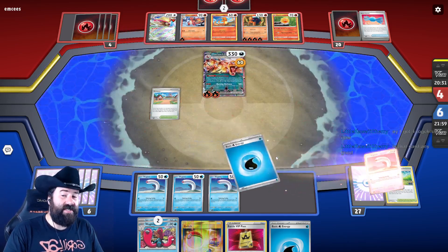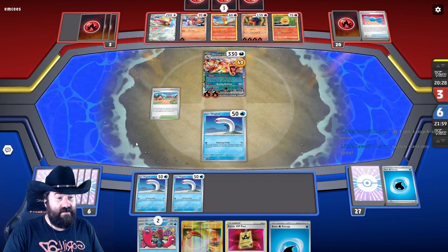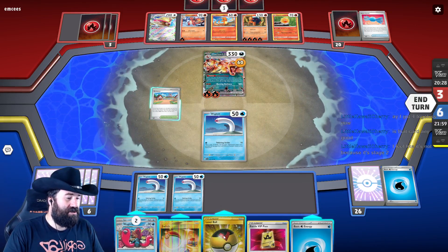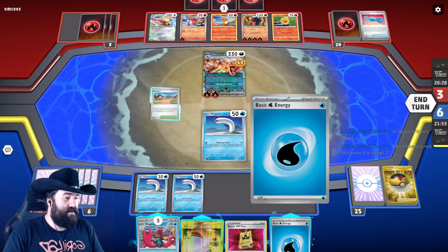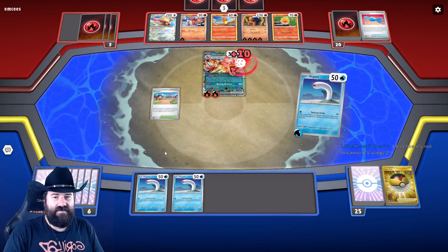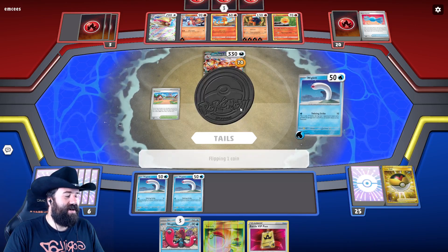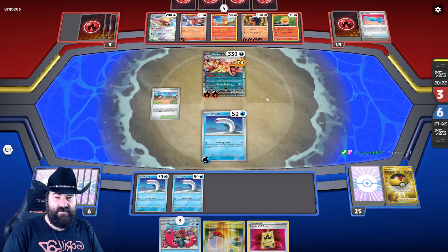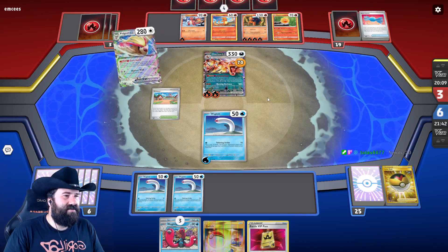Four Togekiss — nice, make a deck out of that. Every card can be good — it's just about how good you are with the cards. Let's grab our last Wugtrio and try to hide our Wigglet. Charizard is just eating Wigglets, it's rude. Twisting Strike — quick hide!